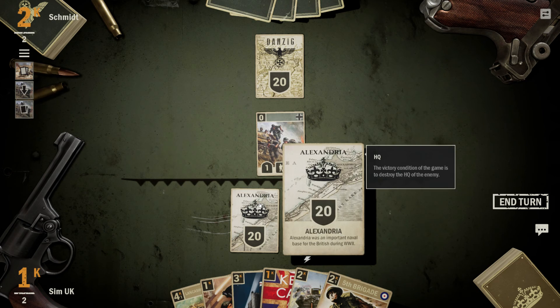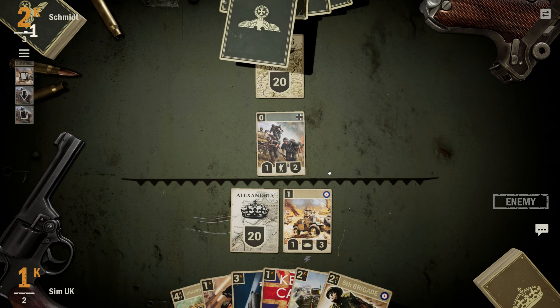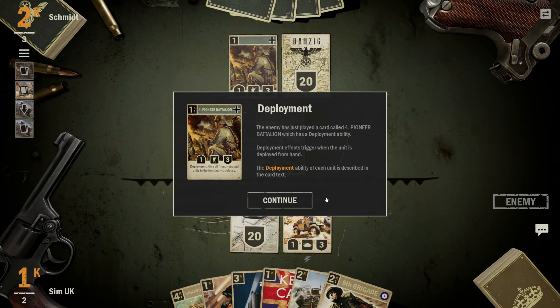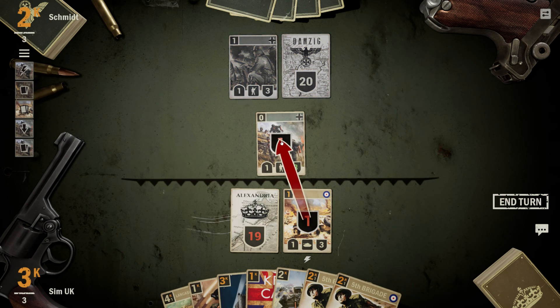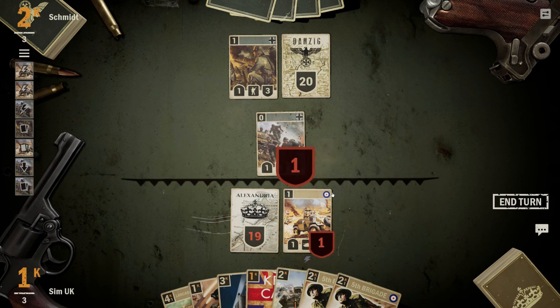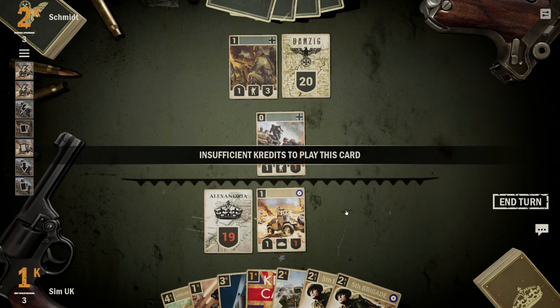They've got a direct line to attack me here. I'm guessing you can have multiple lines of front line, maybe not. Deployment: the enemy has just played a card called 4th Pioneer Battalion which has a deployment ability. Deployment effects trigger when the unit is deployed from hand. Deployment: give all friendly ground units on the front line plus one defence. I've still only got 3 credits. I probably should have deployed the 5th Brigade — it's a guard — but I need more credits and I haven't got enough.